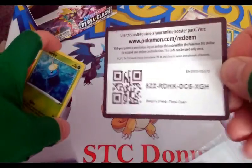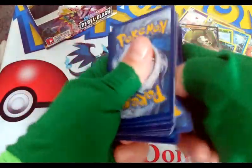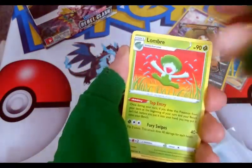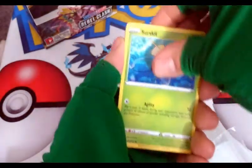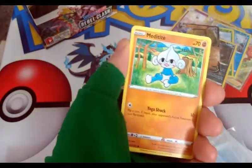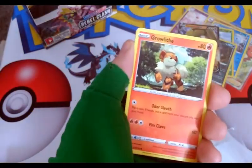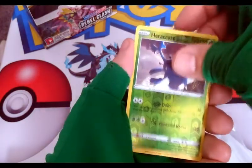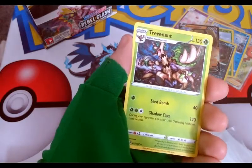Maybe we'll get something cool. If not, we have a lot of cool stuff already. We have Fighting Energy, The Blade, Lombre, Hattrem, Sirfetch'd, Magikarp, Metagross, Milsery, Growlithe, Heracross Reverse, and our Rare — we have a Trevenant Regular Rare. Okay.